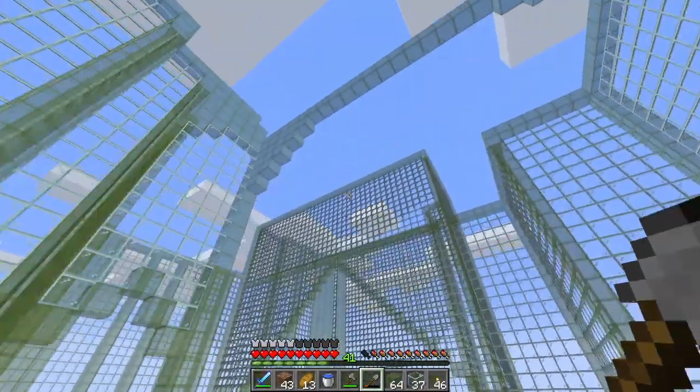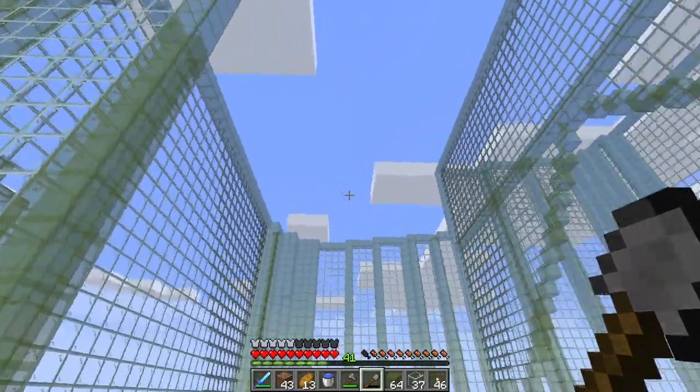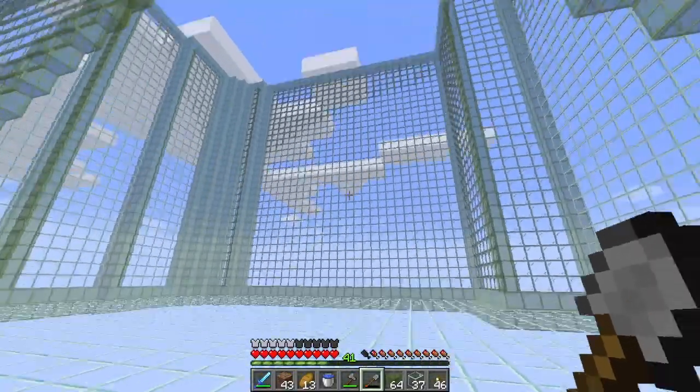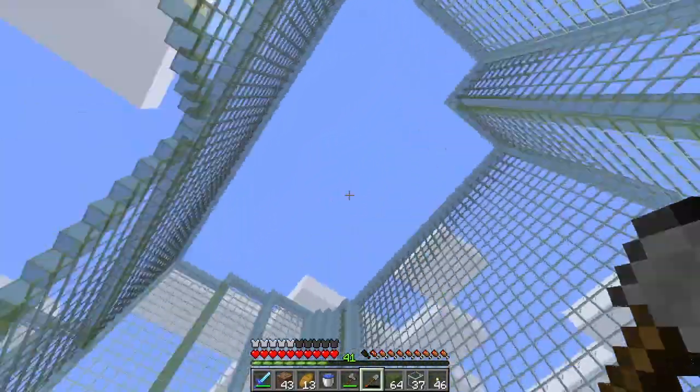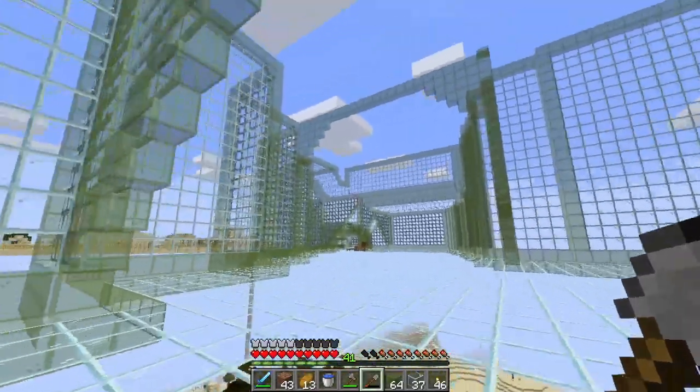Then go up a little bit in this one because I've got that high wall there — I can come down, and it would be quite nice to come over that way. Then I was thinking of going quite high on the last one, so not much to do.